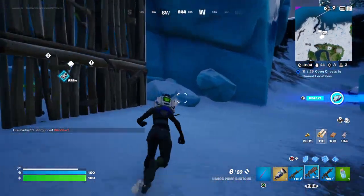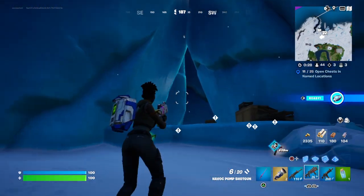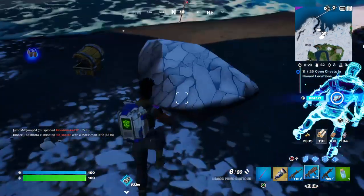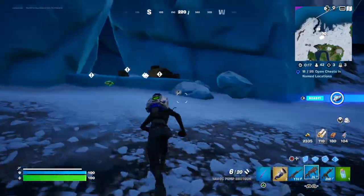So the cave is right here. Someone built up something blocking it, but as you can see, there's a real bloody great cave right in front of you. Nice triangle shaped cave. This is where it is on the map, right up here. Just come where Riptide and Tork are.